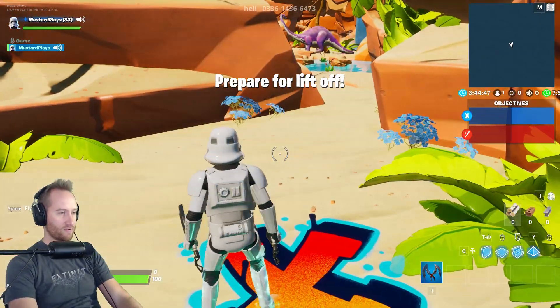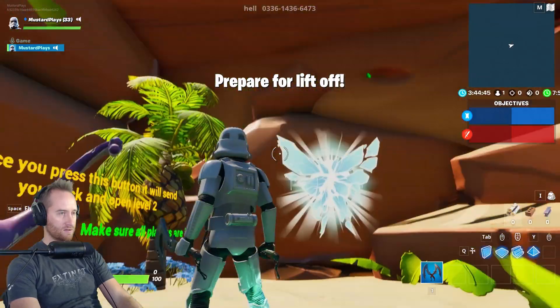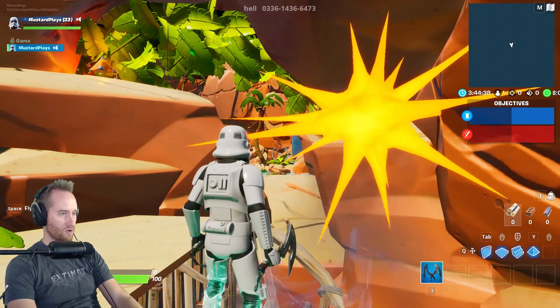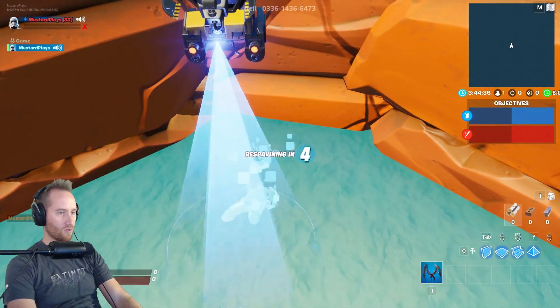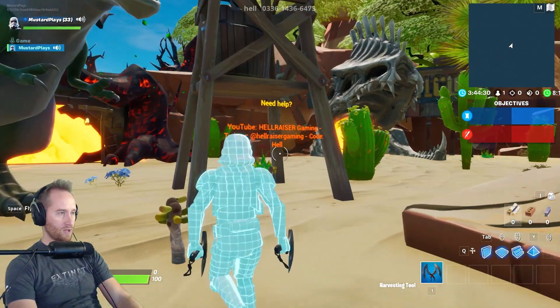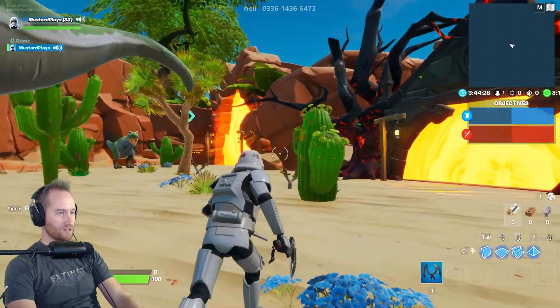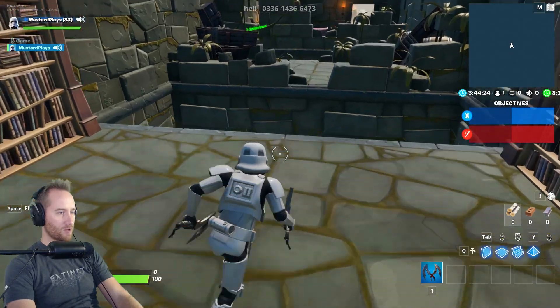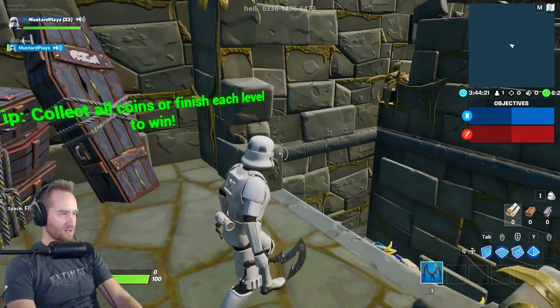Prepare for liftoff! I'm preparing. The stormtrooper is used to waiting for liftoff. That was kind of cool. Alright, let's go to level two. Here we are. The first level was supposedly easy — let's see how the second level is.